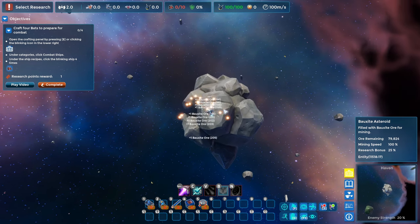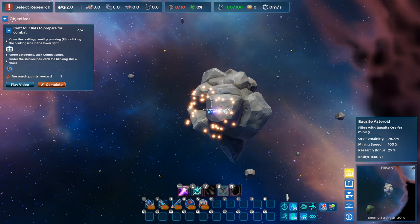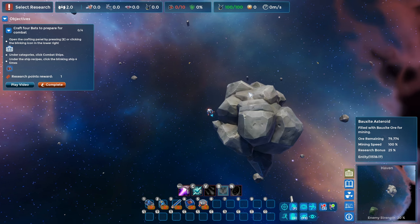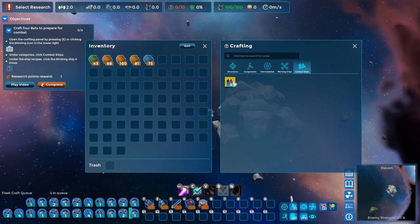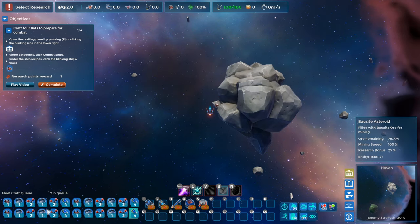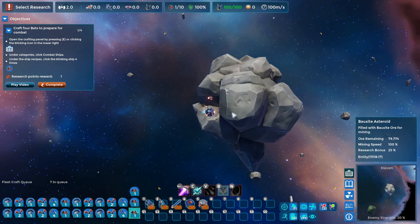This will be very similar to the first look, at least early on, but we are going to go much further in this series for sure. Craft four bats to prepare for combat — hit E, combat ships: one, two, three, and four. And while I'm at it, why not do another four? You can see things are crafting in the bottom left, kind of as we're used to in a lot of factory games.